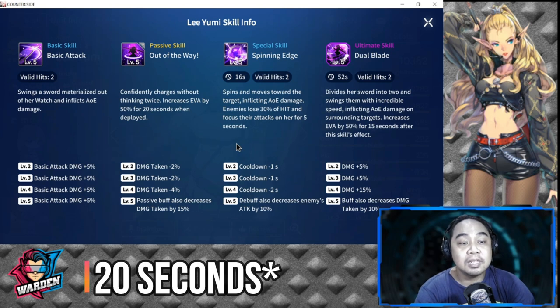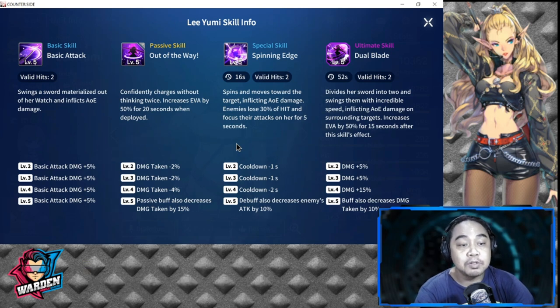For the passive levels one to four, damage taken is cumulatively reduced by a total of eight percent. At level five, the passive also decreases damage taken by 15%. Combined with her evasion and high HP, she is very tanky.